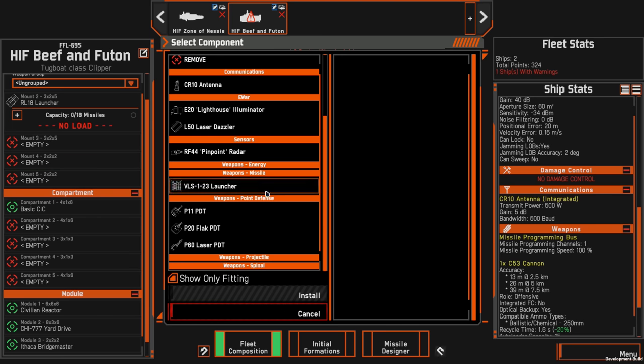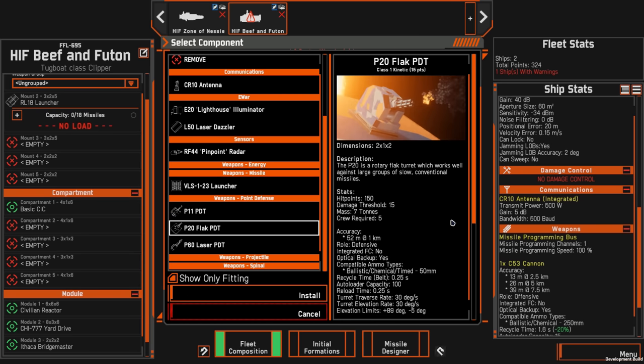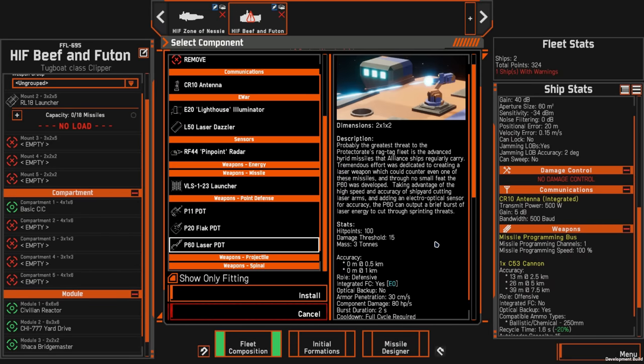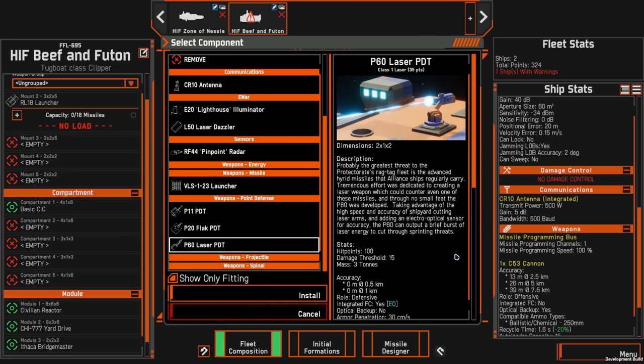Just quickly covering the PD options available: the P-11 PDT is a defender PDT with two barrels — in combat it does very well at knocking down up to four missiles, retasks quickly, and fills the airspace with lead. The F-20 Flak PDT is a rotary flak cannon — good PDT across the board for this faction since they'll be dealing with a lot of incoming missiles, though it needs to be part of a layered PD system. Finally the P-60 Laser PDT is very expensive at 35 points, requires 750 kilowatts of power, and has a range up to 1,500 meters — basically a welding laser repurposed into anti-missile support. Useful on an expensive ship but not as your sole PDT.